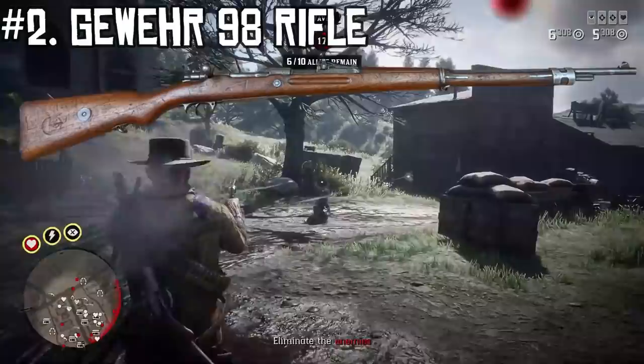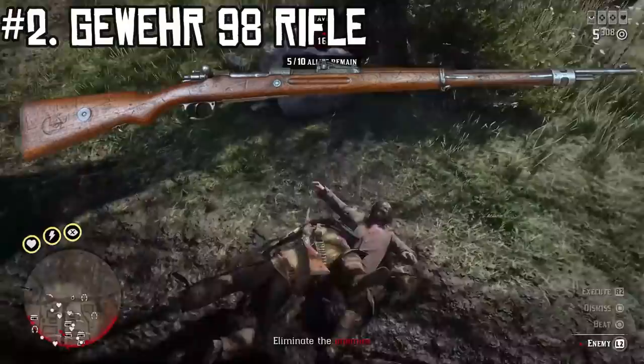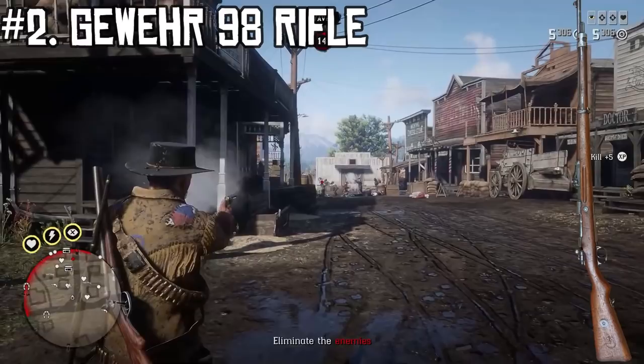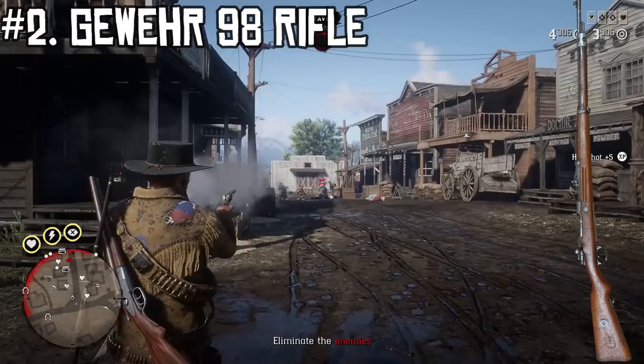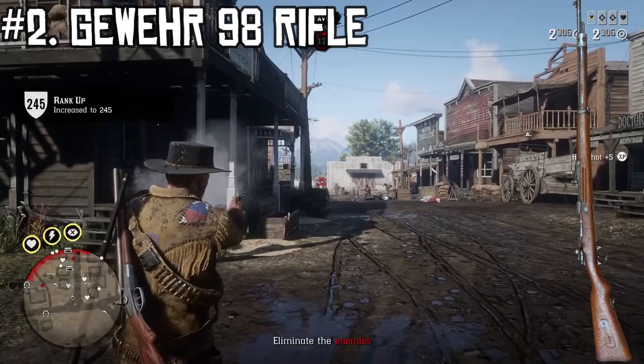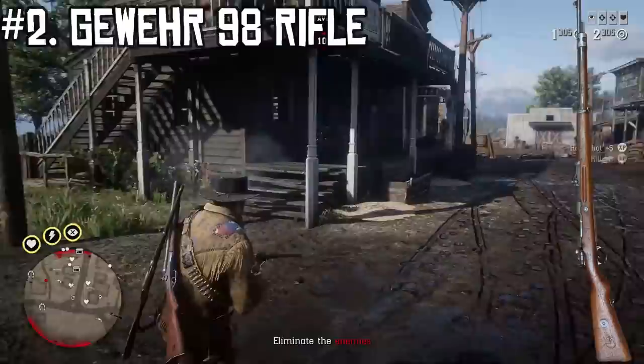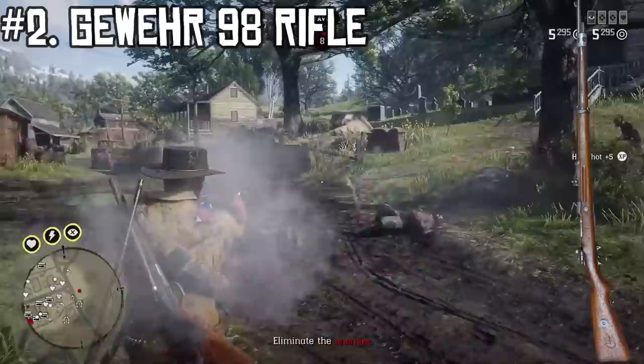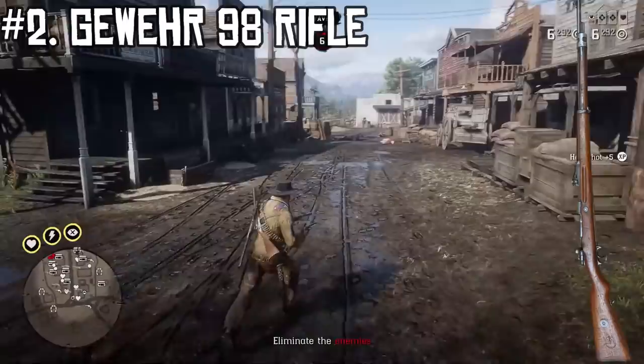The Gewehr 98 is a manually operated, magazine-fed, controlled-feed bolt-action rifle. It was approximately 1,250mm in length, weighed about 4.09kg, has a 740mm rifled barrel, and carries five rounds of ammunition in an internal magazine. It features two sling swivels, open front sights, and a curved tangent-type rear sight known as the Lange Vizier. This rifle was produced from 1898 — the year this game takes place — all the way up until 1918, with roughly 9 million produced, making it one of the most popular rifles of the turn of the century. I think it would make an excellent addition to the game as a combat rifle with potential at both medium and long range.